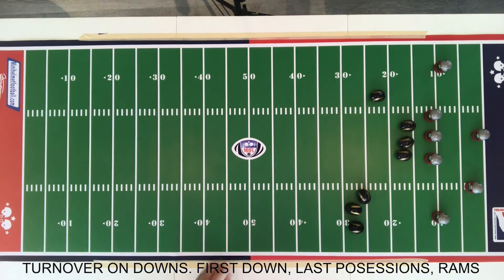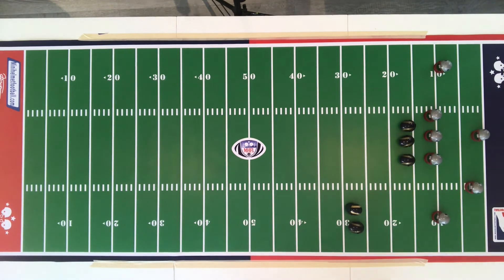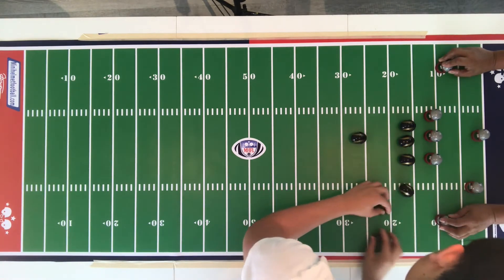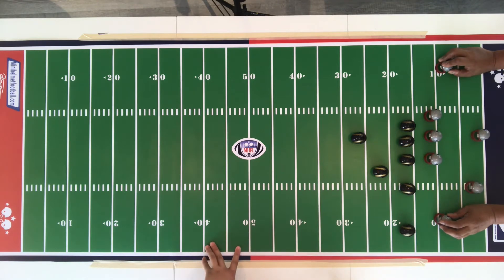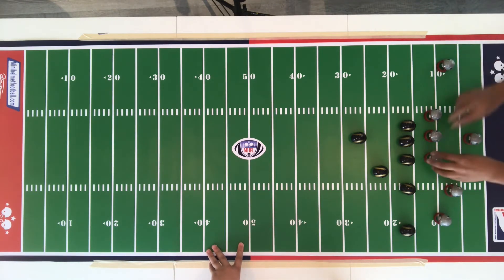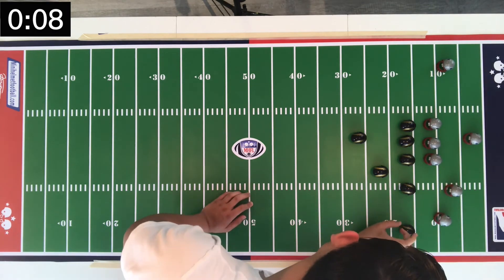This technically is the fourth — last — possession for the Rams. Let's see if he can punch it in. If you go back to that play and rewind, the defense on that was pretty good. You'd have to be a really good sharpshooter to make that pass. Four downs to get into the end zone — see what happens.